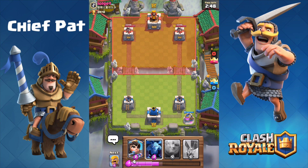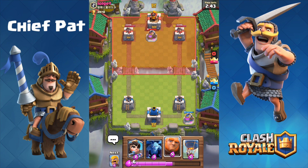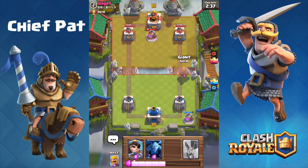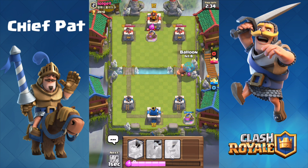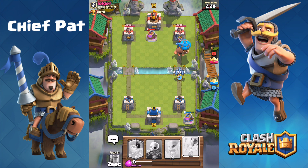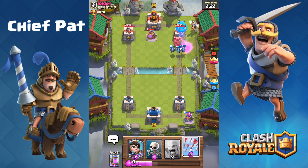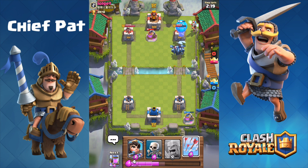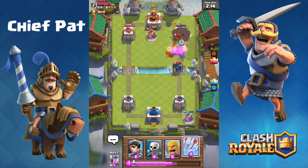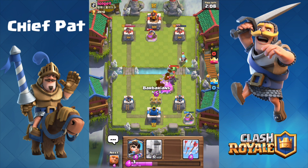Let's hop into another battle against Lolket and hopefully control this match. A standard start with elixir collectors — his in the center, mine behind my bottom right tower. I've got the giant and the balloon in my hand, so let's get ready for a giant balloon push down the right-hand lane. Always drop your balloon about a half second after your giant, just to make sure your balloon doesn't take tower damage. The balloon runs all the way to the tower, and with the minions helping out, we've got two shots off on the tower, bringing it down to 515.